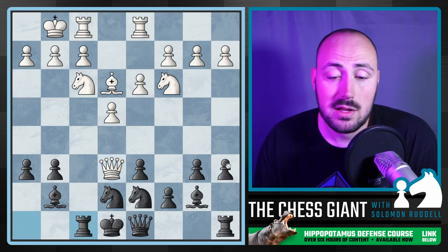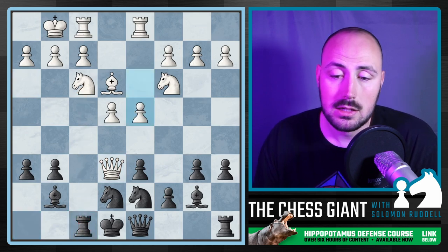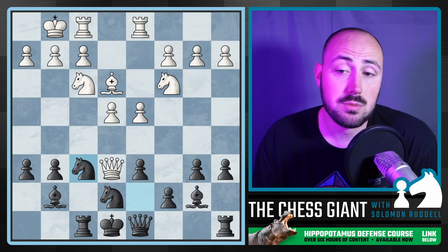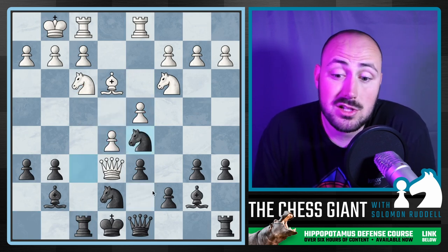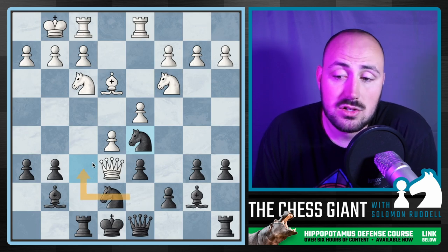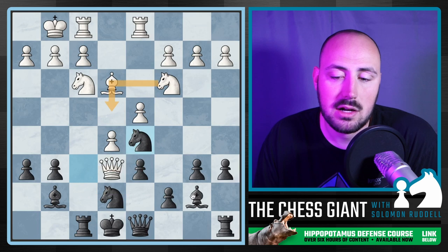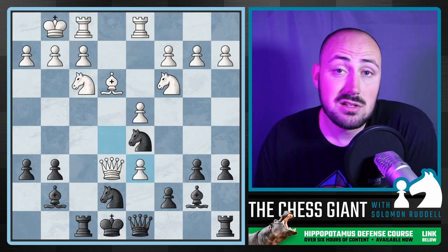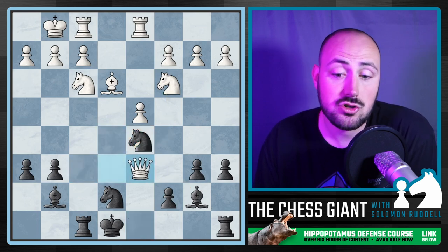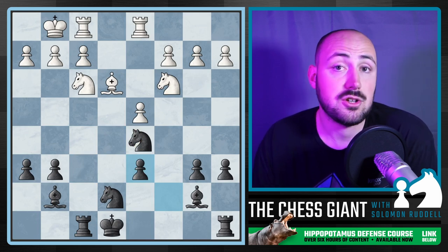You could play Rook to the open file — I'm a fan of that move, just getting this rook to the open file. If white wants to play D4, we play Knight F6. If they keep pushing like crazy with Knight D5, a very common idea in the hippo — just rerouting that knight to the center of the board. If they play something like G4, we play Bishop C8. If they want to take the knight, we just capture back with the bishop and we're completely fine. And if they take on D6, we're willing to trade down — we're up one point in material and white really has nothing to show for it.